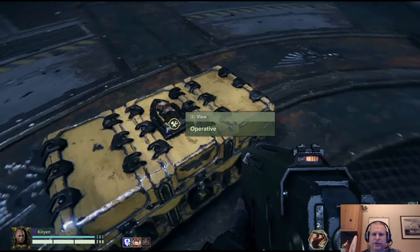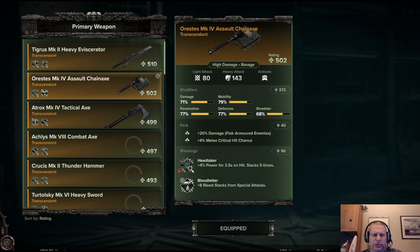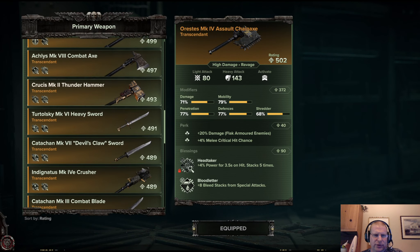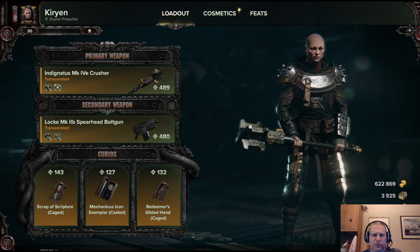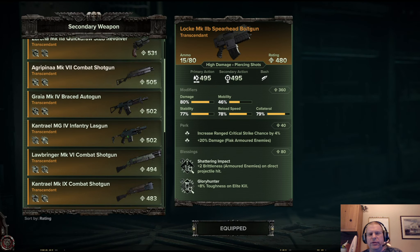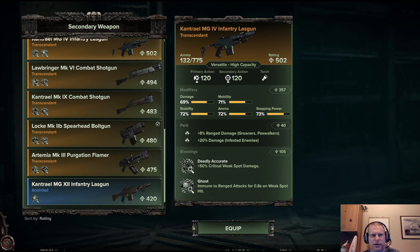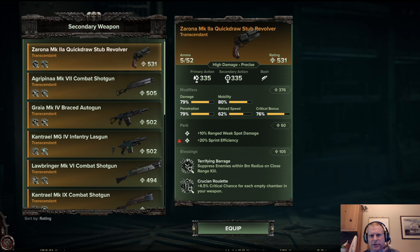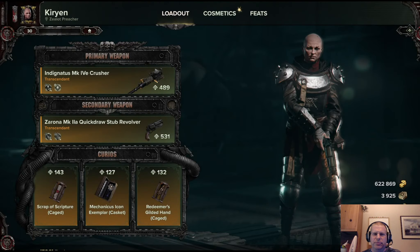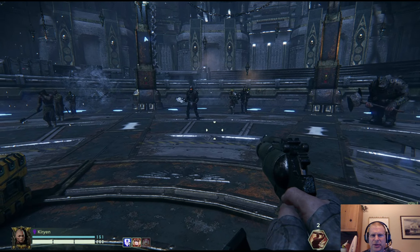Moving on to combination number two — the Power Maw paired with the quick draw stub revolver. The reason I like the revolver with this is that the pistol becomes very much a backup, essentially a crappy shotgun. It hits decently hard and penetrates through multiple targets — I got both enemies in one shot and they were both dead — but its damage is not as high as the Bolt Gun or really the shotgun.